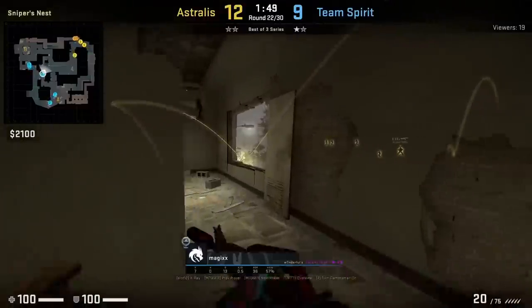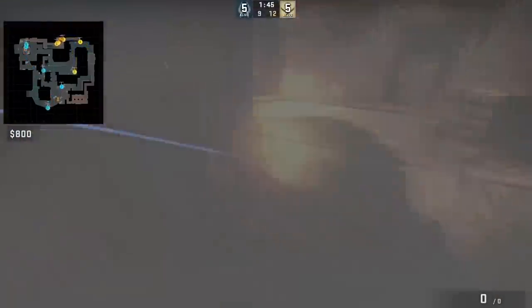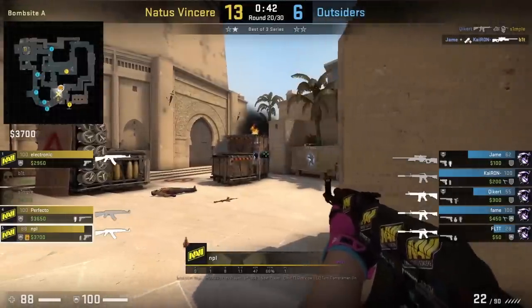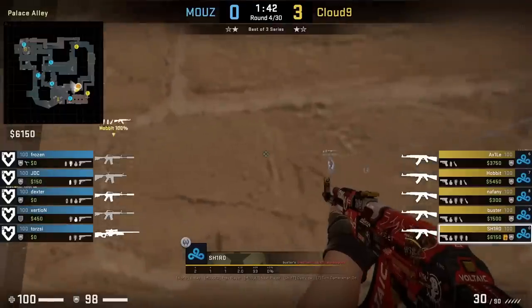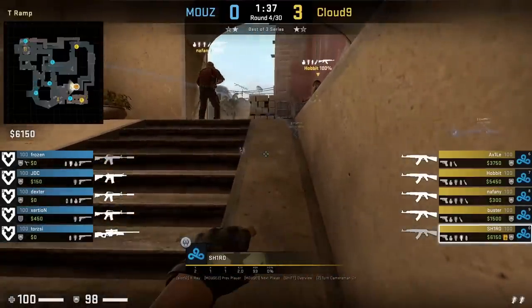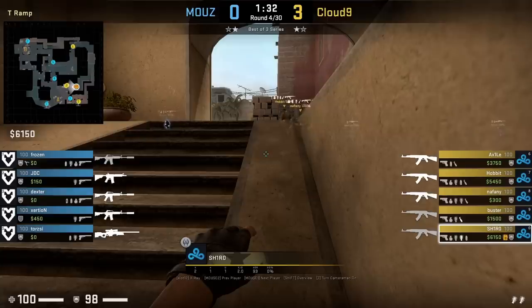Matches has a really cool top mid smoke when window is smoked off — he aims there, moves left, then jump throws. NPL from Sandwich is going to smoke top con by aiming here, then jump throw. Just a heads up, it does take a long time to bloom. Sheer has a flash from bottom ramp where he tucks himself in the corner, puts his crosshair here, then jump throws.